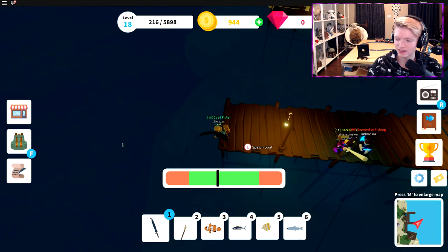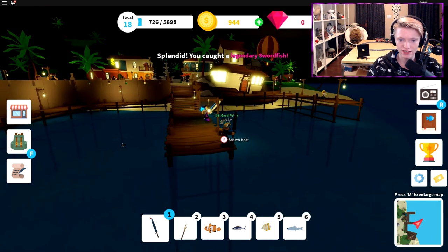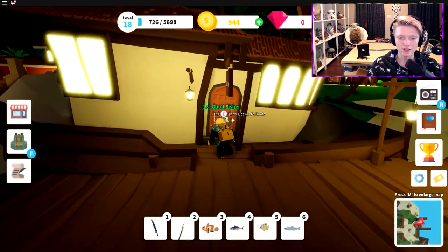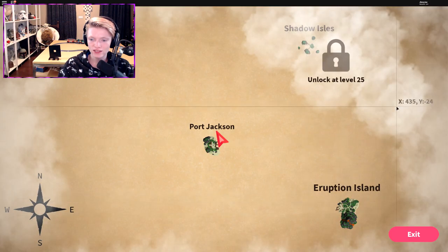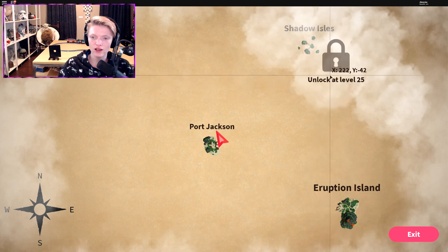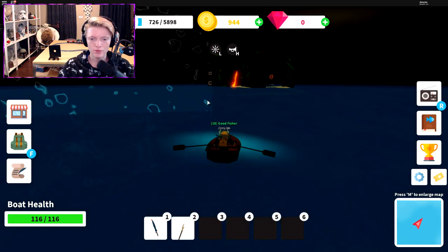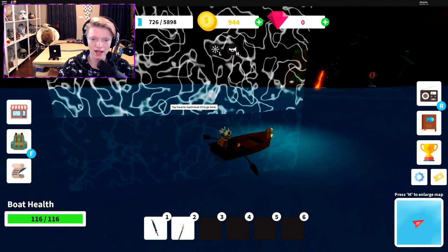And as you can see — legendary swordfish, exactly as it showed. So for the fourth tip, once you get one of Deckard's boats — let's say you're already level 15 and you have the Eruption Island — and you want to fish at the Shadow Island, you can take your boat and head there to get better fish.